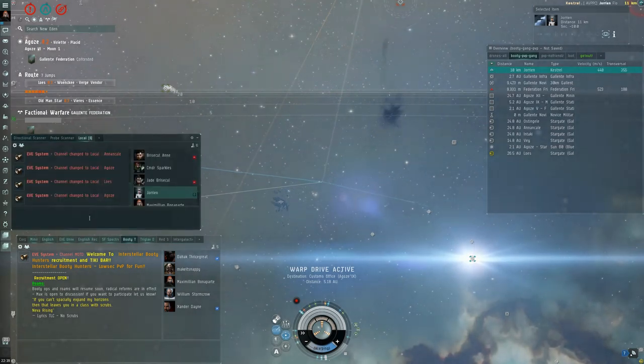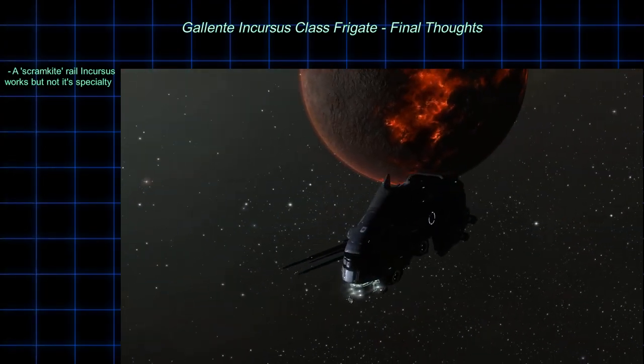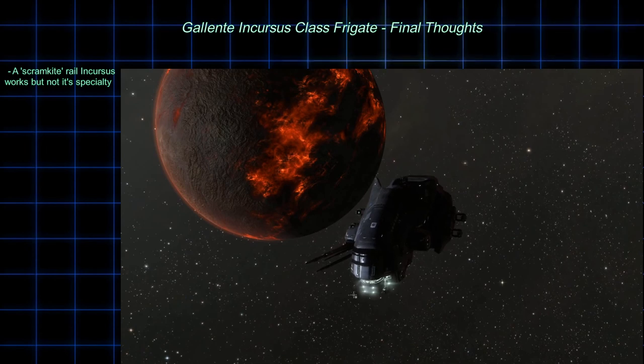It could be that he had dual webs — that is a popular fit for the Kestrel since they have a lot of mid slots. However, his shields did seem pretty tanky, and his DPS seemed pretty high. In order for this to have been a dual web Kestrel he would have had more mid slots given up for webs rather than shields. I'm not sure exactly how he was fit, but he was high damage and able to apply it. I may have been able to do better with a blaster Incursus, and I may have been able to escape had I known it was going to be this close. My conclusion is that a rail Incursus can work, but not as well as ships perfectly made to project damage at what PvPers call scram kite range — kind of close range, but not quite in your face.